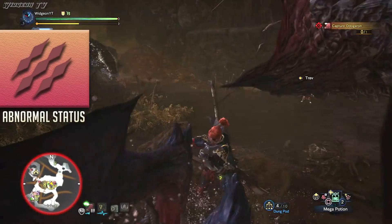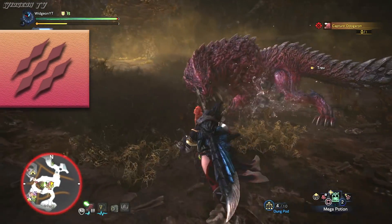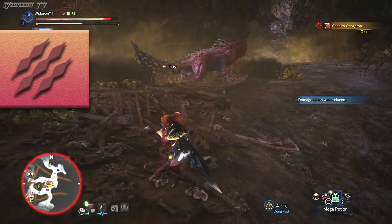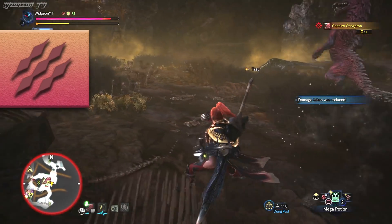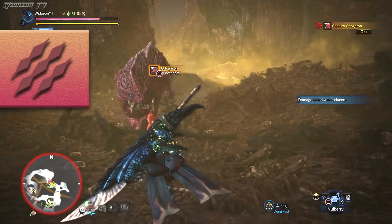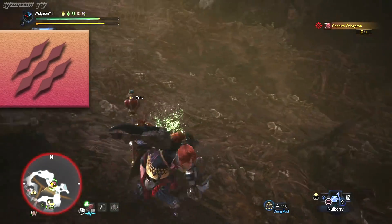Next up is Bleeding. This blight is given to you by Odogaron when he hits you. What it does is it slowly ticks away your health as you run around. If you stop moving it doesn't hurt you, and to get rid of it you can crouch for a few seconds and it will go away. As a side note, you cannot get rid of this with a Null Berry.